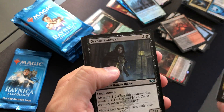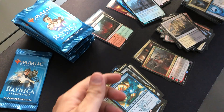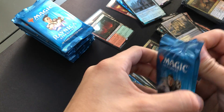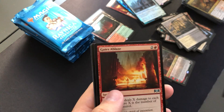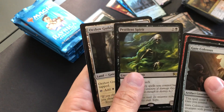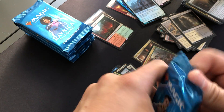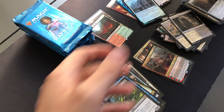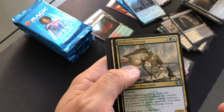Gruul Beastmaster, Warhost Enforcer, Benthic Biomancer. Two-thirds of the box opened. Another Gateway Colossus, Cry of the Carnarium, Gates Ablaze, Pestilent Spirit. Let's get that Hydroid Krasis — let's make this box worth it. Otherwise we're looking at a pretty lackluster box.